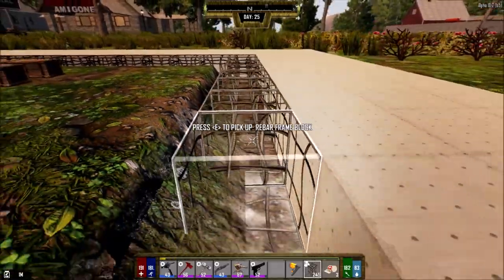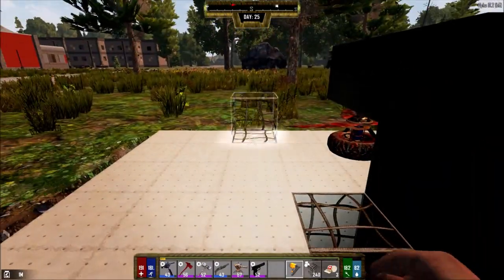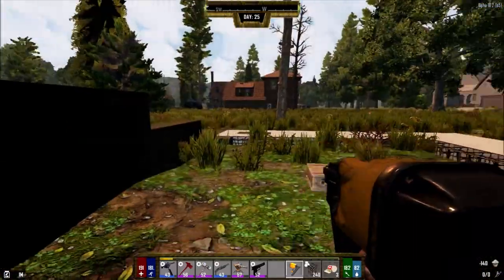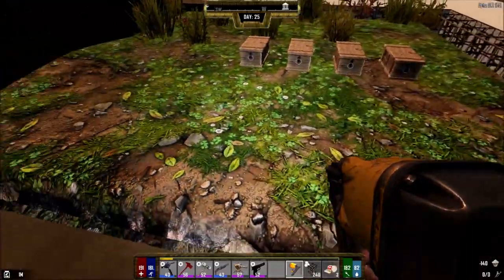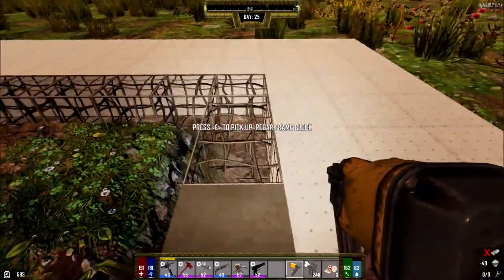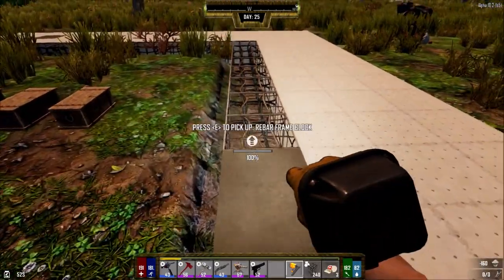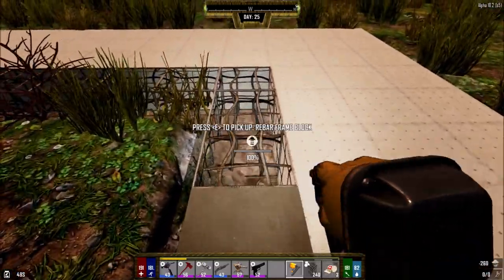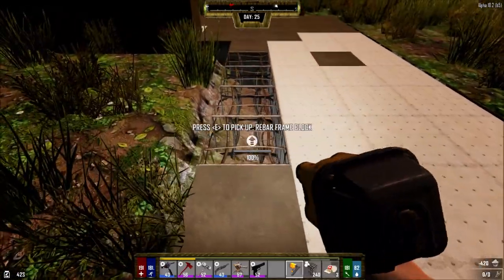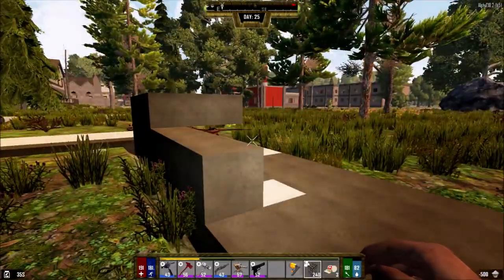We're going to do the traders quickly and then see if we can run through the school. There might be a ton of books we can scrap, giving us all the skill notes we need to make the new class. If I can make a class book, I'm going to plant all my stuff here. I should take this piece of dirt out and put cobblestone down instead — that will ensure the dirt doesn't break and my chests don't break. As soon as I can make myself a new class quest for the cement mixer, I'm going to make this my permanent base.